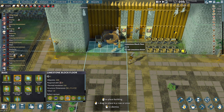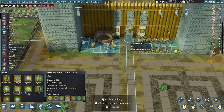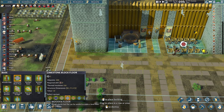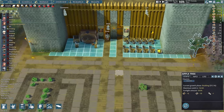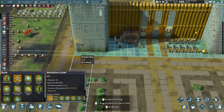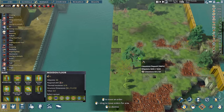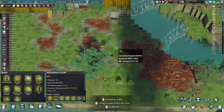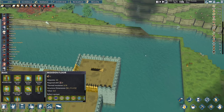We have 94 limestone blocks. I'm tempted to make this area look a little bit more official. It looks like we need just a tad bit more limestone. I think we could probably get some limestone a little closer than we've been getting it. Much faster to get to that.